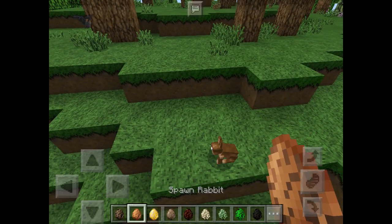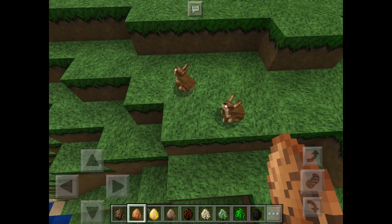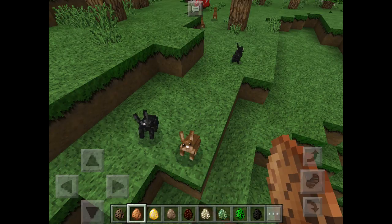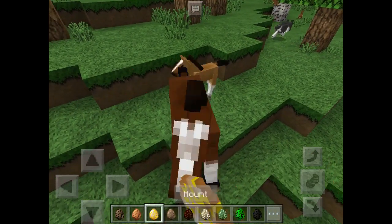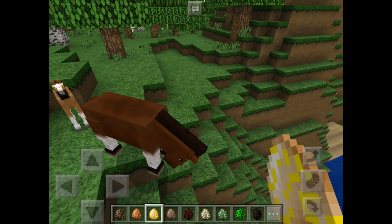The rabbit — oh my god, they're so cute! The white one is so cute! Did you know if you name a rabbit 'Toast' it will turn black when you put the name tag on? The horses look different — I don't know if you can tell, but it's their eyes.